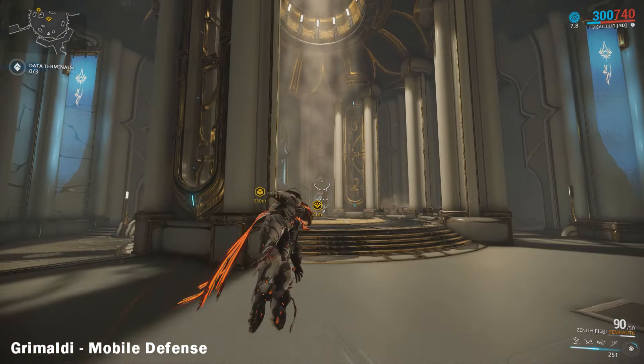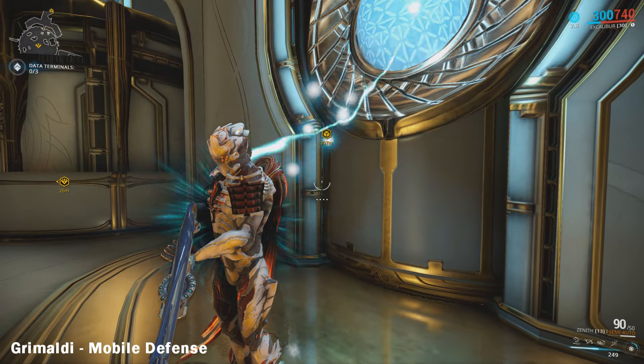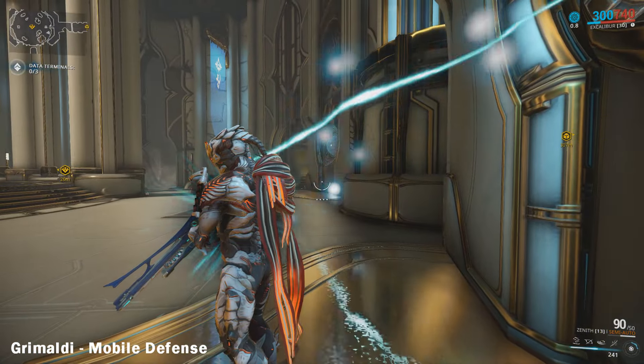If you're in a full squad, the easiest way to complete the test is to have each player stand on the plates at the same time. Just make sure each of you has enough energy to charge the orbs.